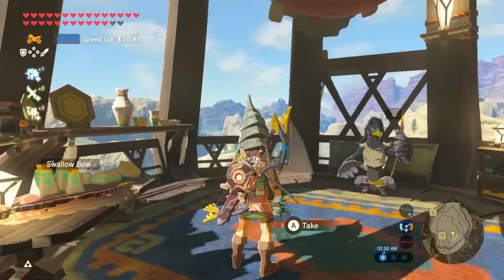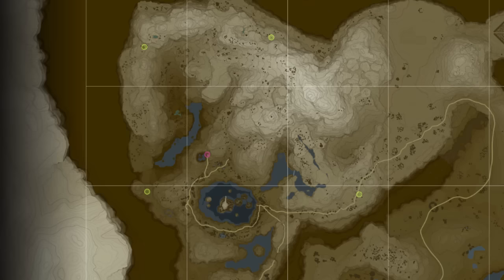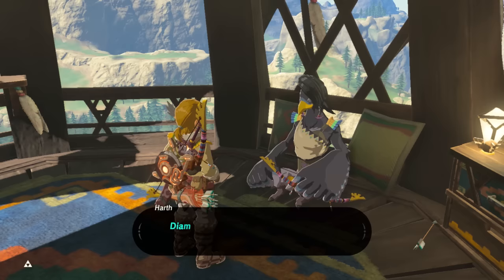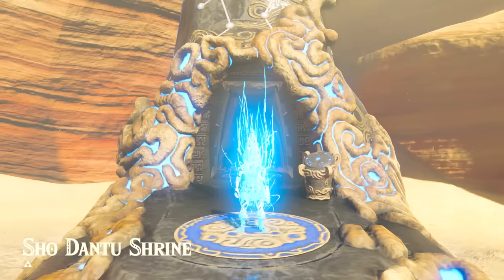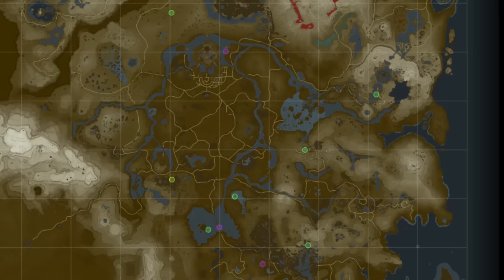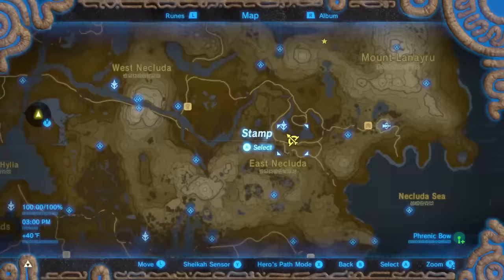The Swallow Bow can be found in Rito Village by Hearth, and also in the flight shooting range. There are a few chests in Hebra that have the Falcon Bow. Link receives the Great Eagle Bow after defeating Windblight Ganon, and you can get a new one from Hearth if you have a Swallow Bow, a diamond, and wood. Duplex Bows can easily be found in Karusa Valley — go to the shrine and walk to the Yiga Hideout and a foot soldier will surprise you. A Phrenic Bow can be found in many treasure chests around Hyrule, or from a Bokoblin just south of Hateno Tower.